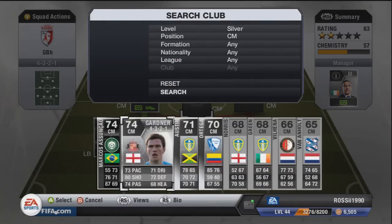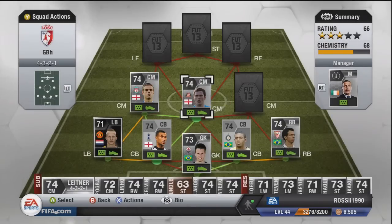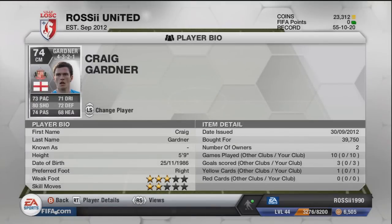Playing center of center mid is Gardner — he's actually been moved to a silver this year, I believe he was gold last year. Just like his brother Gary Gardner, he's got a piece of a shot on him — 80 at shooting for a 74-rated card. He cost me 39k; you'll probably see him around that price, maybe a little higher or lower.